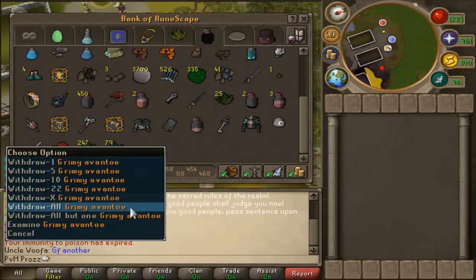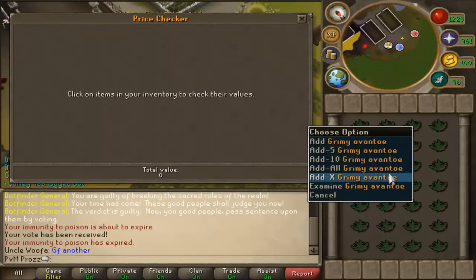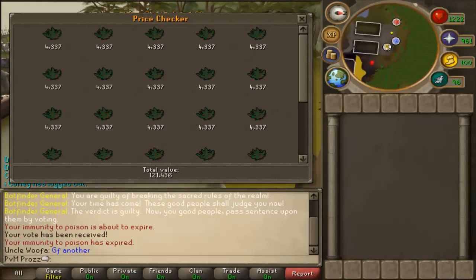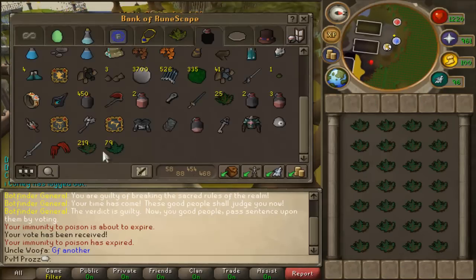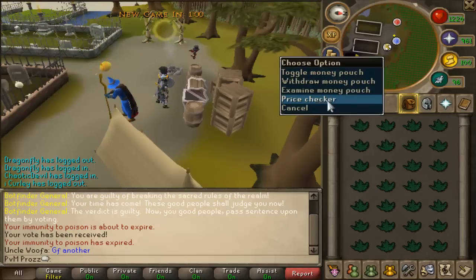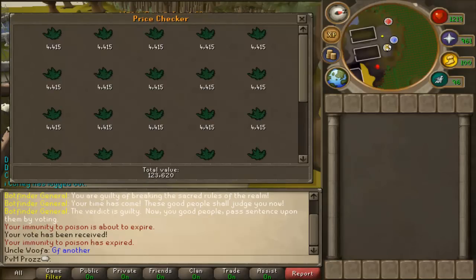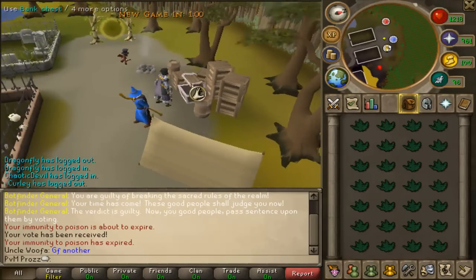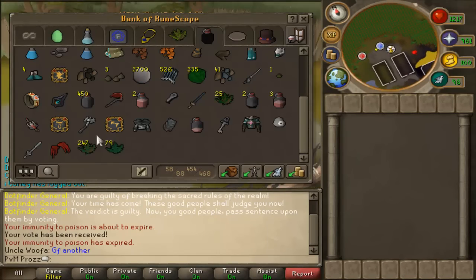In my past guide someone commented saying you should show the inventory before and after, so I will now. It's 121,436k with the grimy ones. I'll withdraw a full inventory of cleaned ones — that's 123,620k. So that's already about 3k profit just from cleaning one inventory, and you can get quite a few hundred of those an hour, like getting 8k herbs an hour.